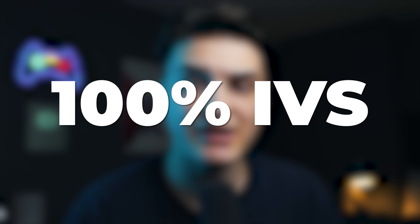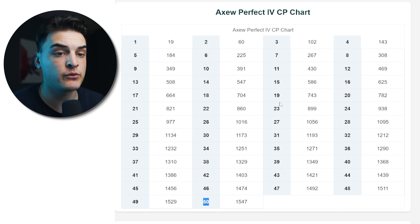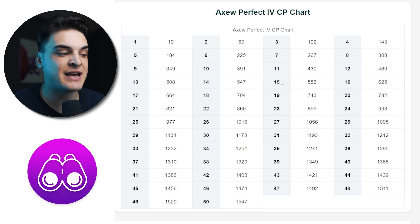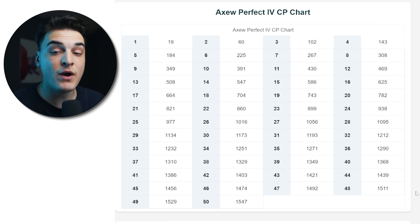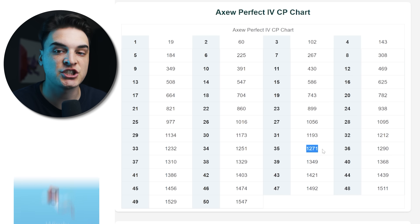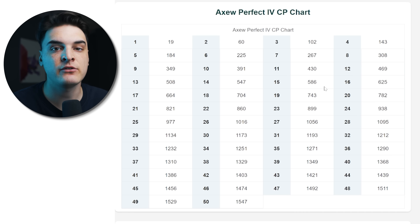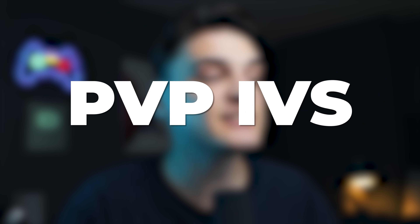Let's look at the 100% IVs for Axew. From field research tasks, a perfect IV Axew is caught at level 15 with 586 CP. In windy weather (dragon-boosted), the highest wild Axew is level 35 at 1271 CP. In non-windy weather, level 30 is the cap at 1173 CP. Keep in mind that a matching CP doesn't guarantee 100% IVs — it could be a higher-level Axew with worse IVs.